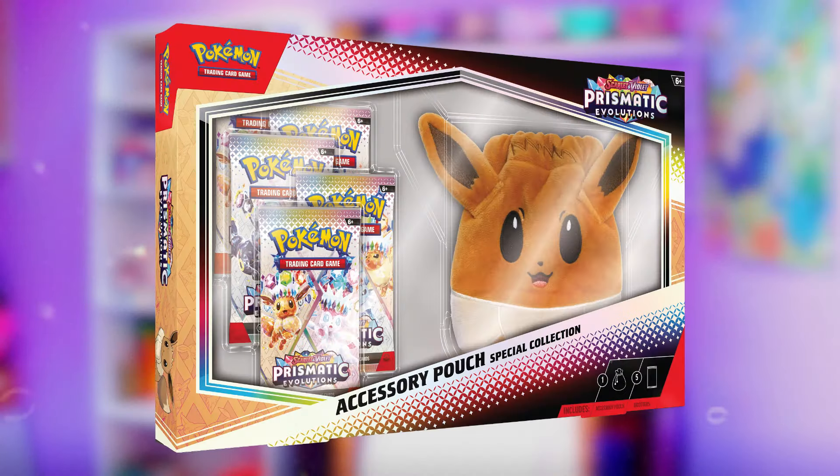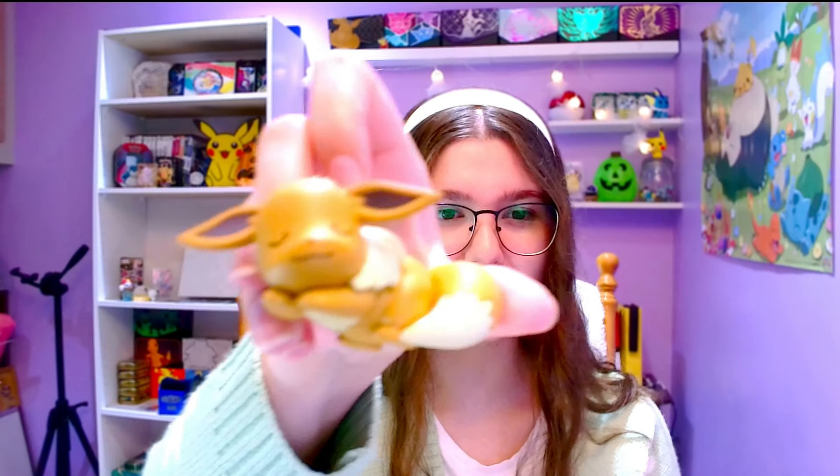On March 7th, we will see the release of the booster bundles for Prismatic Evolutions, which will include six booster packs and nothing else. Then on April 25th, we will have the accessory pouch special collection, which will have five booster packs and one Eevee-themed accessory pouch.